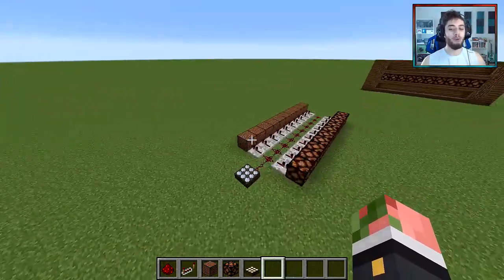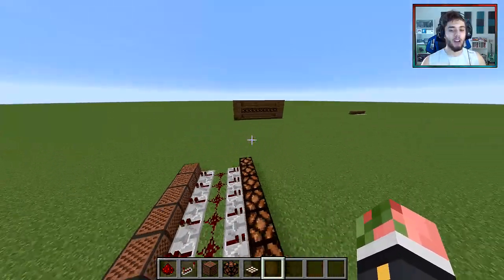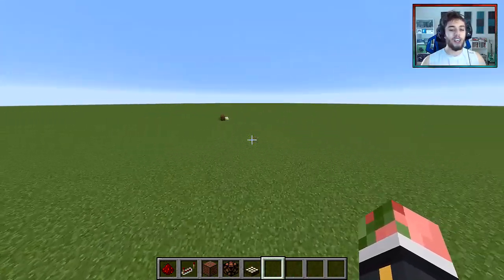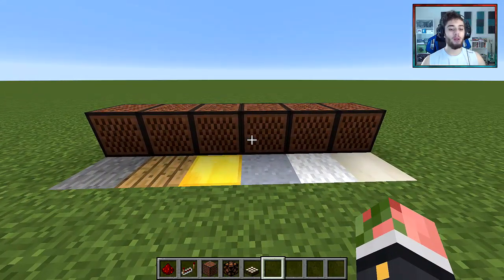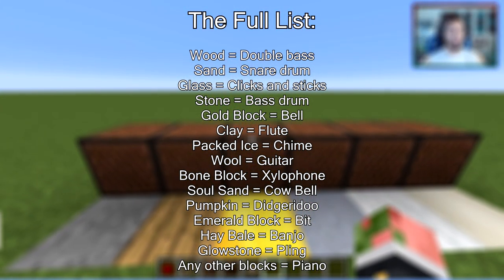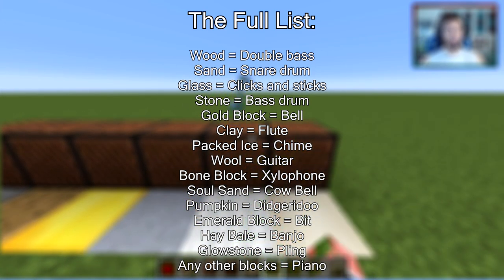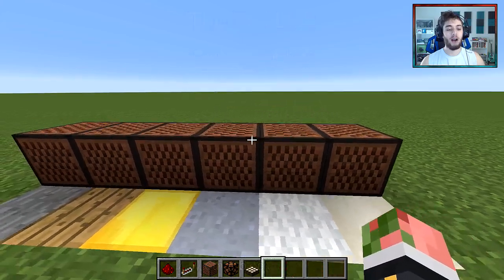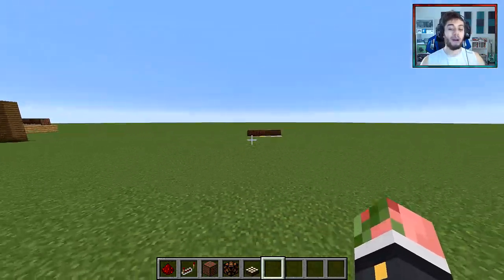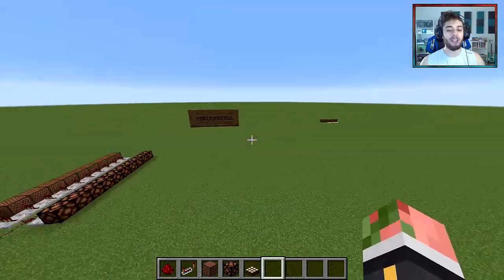Before we build it, let's cover something. For the note blocks, the block under it matters. With dirt under it, it sounds like that. Over here I put clay under the note blocks and it sounds kind of like a flute. Here's your little cheat sheet — these are the main blocks. There's stone, wood, gold, clay, wool, and bone block. There are other kinds but these are the most useful ones for this kind of build. You can experiment with others or go on the Minecraft wiki to look at all of them.